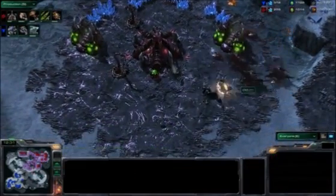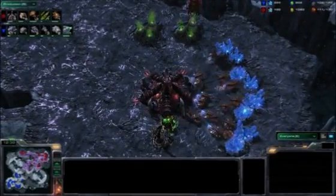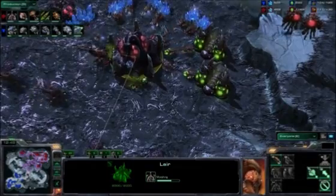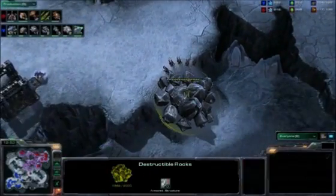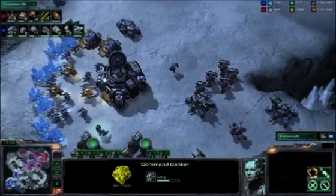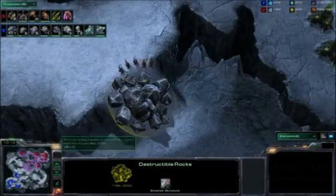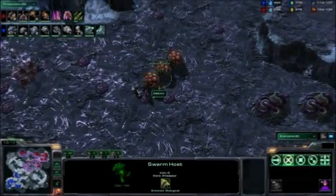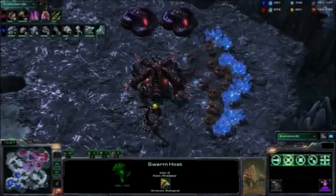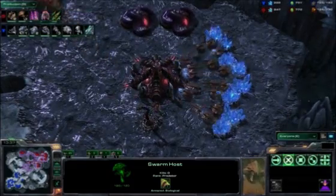A lot of economic damage done to that top-left expansion. Queen Spines still have very long range, and these Hellions will be deflected and finally picked off. The big theme with Terran is that with all those new factory units — the Widow Mine, the battle mode Hellion, and the Warhound we haven't seen yet — mech play becomes very viable. Three Swarm Hosts have just popped out for the Zerg player. These units move across the map, burrow, and produce Locusts. Locusts are essentially free units — no cost, no supply — and they live 15 seconds, bumped up to 25 seconds with the Infestation Pit upgrade.